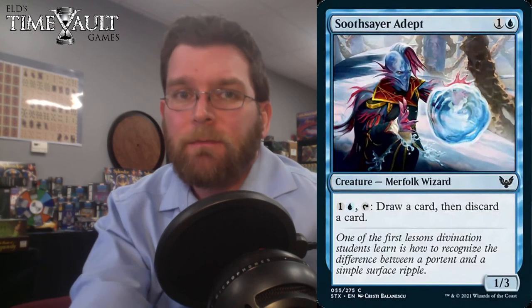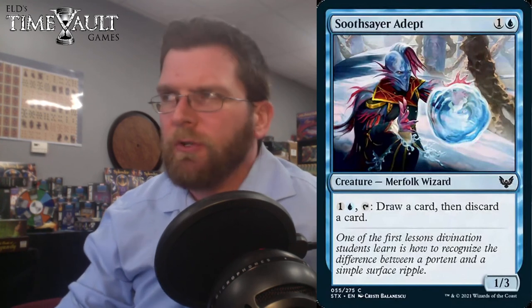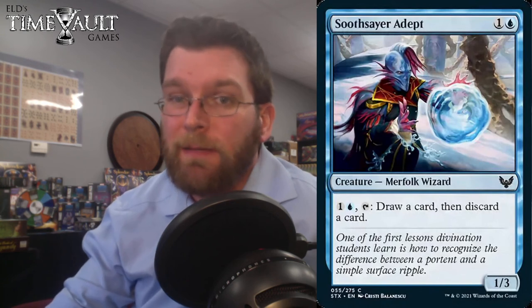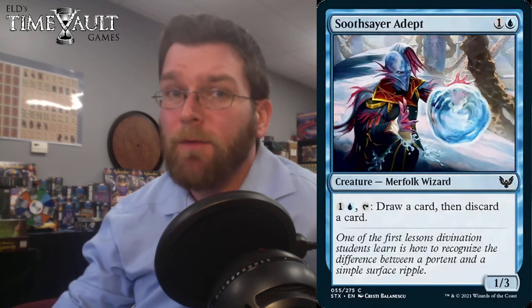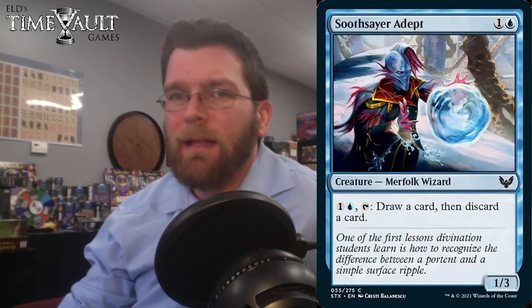Foil copies of that could end up being crazy — I'm sure the non-foils will be basically free at first. Soothsayer Adept: 2 mana for a 1/3. You can pay one and a blue to draw a card, then discard a card. Not loving it — Merfolk Looter I'm on board with, but also having to invest the mana on top of tapping the creature, I'm not loving that.